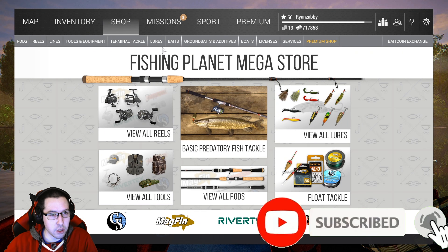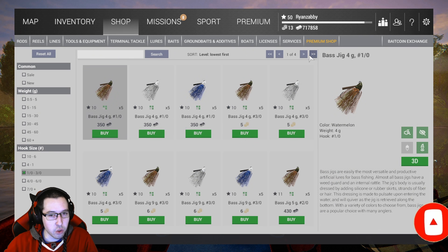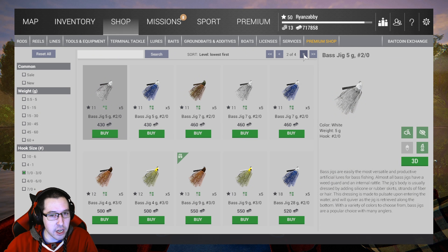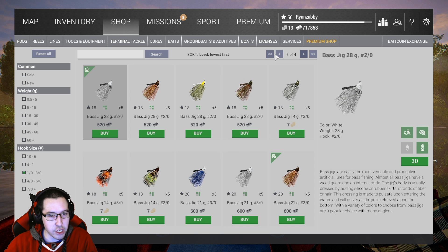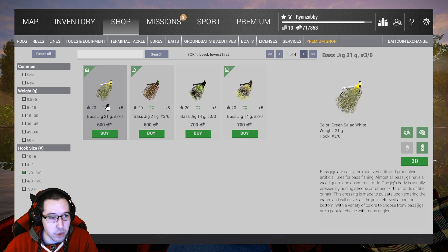If you go into lures and navigate to bass jigs, ideally you want a 4.0 hook size, but you're not going to have a 4.0 bass jig yet unless you bought DLC. At level 20, the 21 gram 3.0 bass jigs unlock and that's what you want.